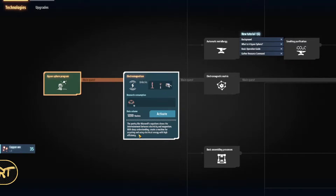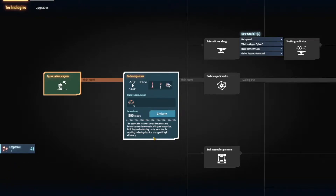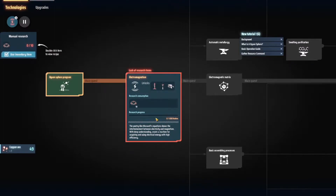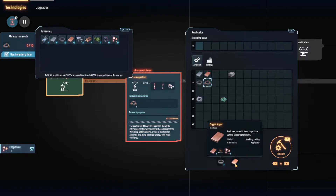Words are hard — I should wear my glasses. We're gonna go with electromagnetism: intertwine between electricity and magnetism, with deep understanding, create a machine for acquiring and using liquid energy with high efficiency. We're gonna activate it. Double-click item to see recipe — we need two magnets and one copper.